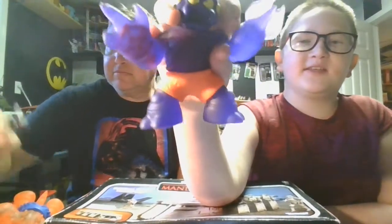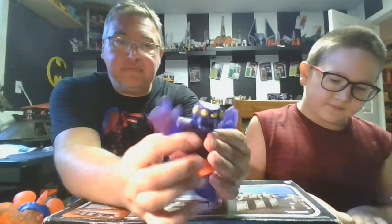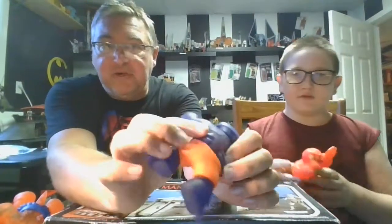He has bubbles on his knees and feet. And according to the box, he is super goopy. Inside he has a lot of orange spiderwebs. He feels goopy - the description is right. It's not a very firm liquid in there. As you can tell, that's why it's real hard to get him to stand up, and the spiderwebs just kind of float around in there. Very cool.